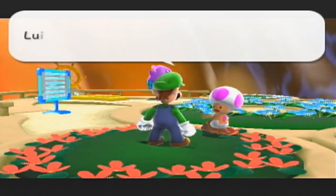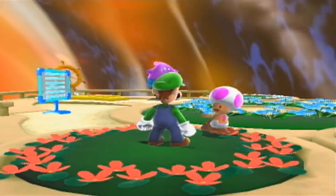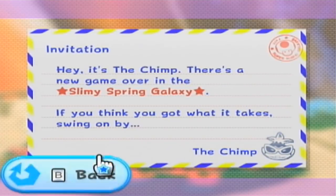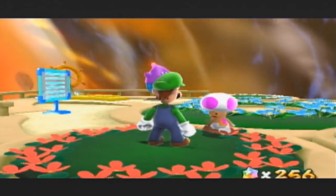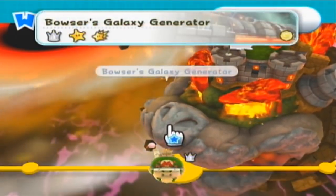Do we go back to Mario now? Okay, we have a letter for, I believe, the last galaxy. Hey, it's the chimp! 'There's a new game in the Slimy Spring Galaxy. If you think you got what it takes, swing on by.' Okay, so we have another chimp mission here. And okay, that's kind of cool — you don't switch back to Mario, so we get to use Luigi for a bit if we really want to.